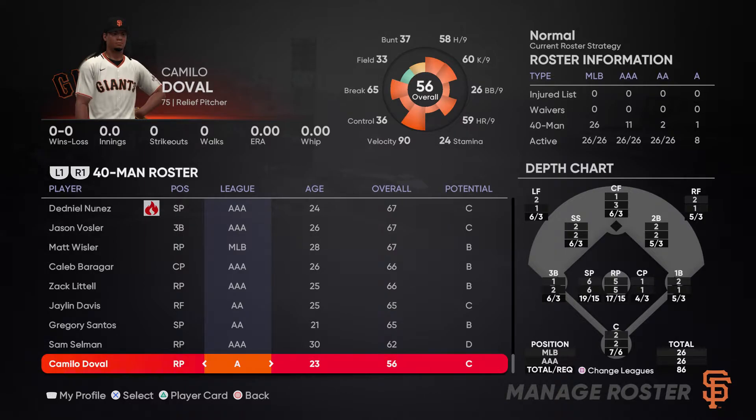Remember that AA, AAA, and MLB all play games — single-A doesn't really play games, so players there don't progress much. You can have guys at the single-A level, but it's not the most helpful place for players. That's generally where you reserve your bottom-level players that you don't think are going to become anything, or really low overall players. Now let's look at the depth chart screen, which is in my opinion the most helpful tool for establishing and balancing your roster throughout your franchise.